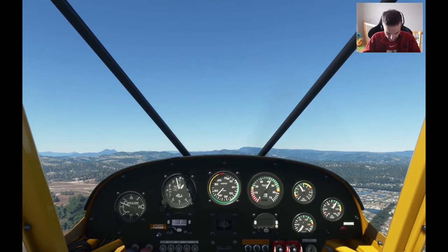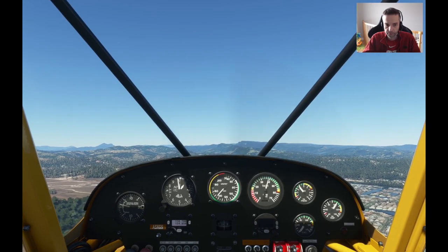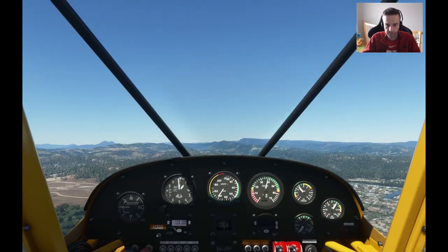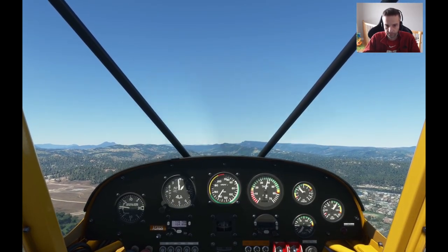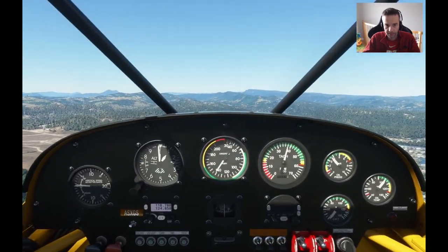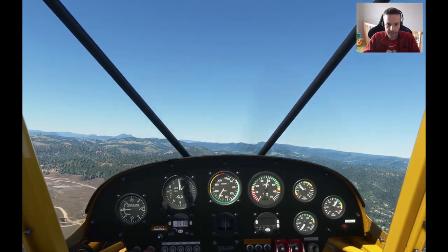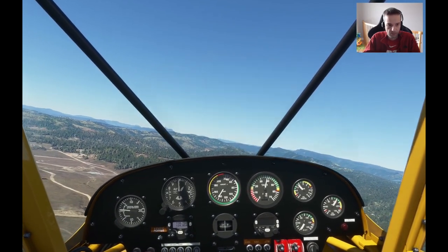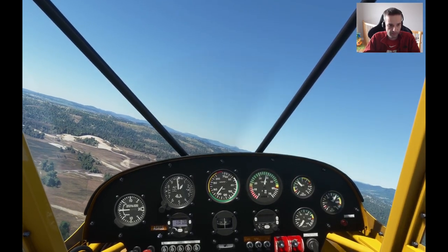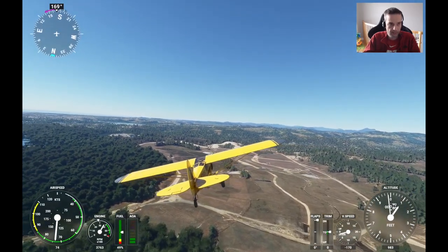At 1,000 feet I'm reducing power to around 3,500 RPM to maintain that altitude. Now we're on the crosswind leg and you can see the airport is behind us at around a 45-degree angle, so we can start our downwind turn. Using the big empty field here as my marker for when to turn to the runway heading of 140.